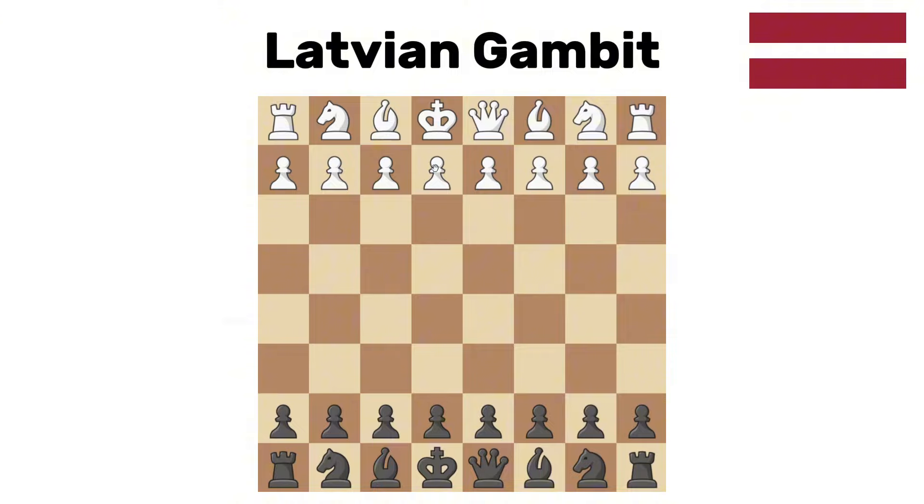Latvian gambit. This is one of the more controversial openings. After white goes pawn to e4, e5, knight out attacking the pawn — we don't defend; we play f5, attacking like this. White can capture either pawn. A lot of people say this is a terrible opening; a lot of others say it's extremely trappy and underrated. I personally think if you're a beginner or intermediate, this is a good opening you should consider playing. If you're higher than that, though, this is not gonna work out and you should never play it.